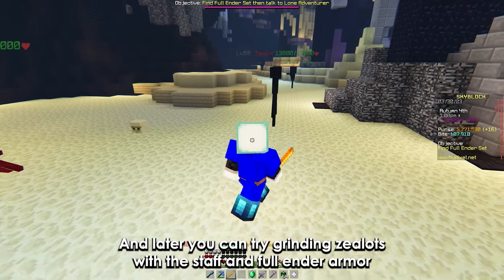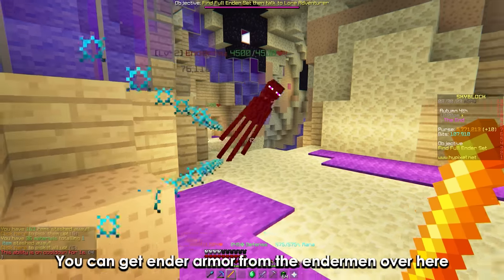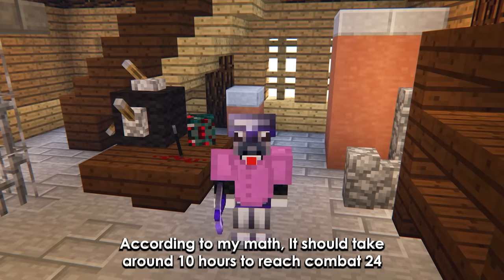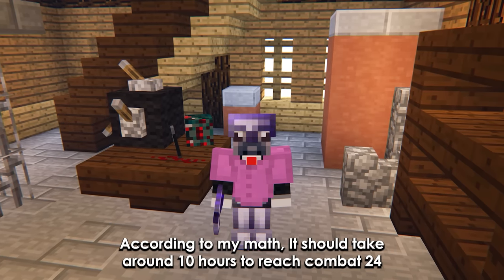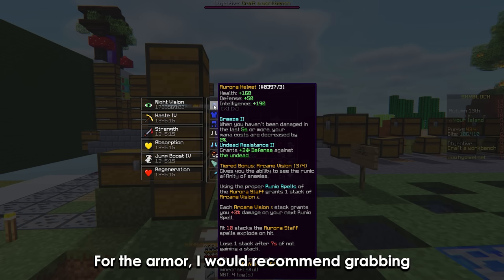You can also buy an aurora staff and grind low-tier slayers. Later, you can try grinding zealots with the staff and full ender armor. You can get ender armor from the endermen over here. According to my math, it should take around 10 hours to reach Combat 24.